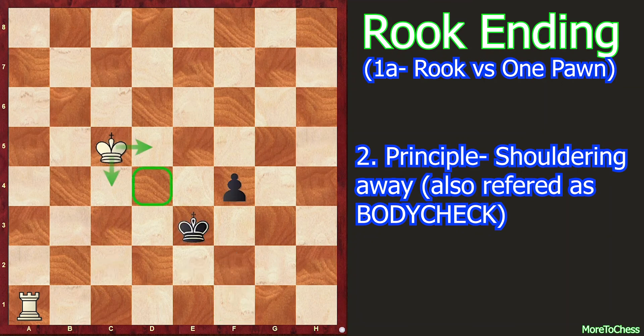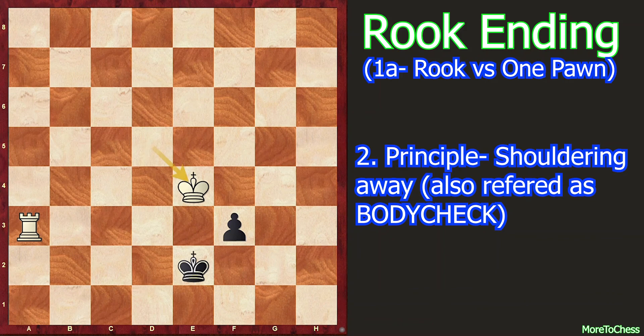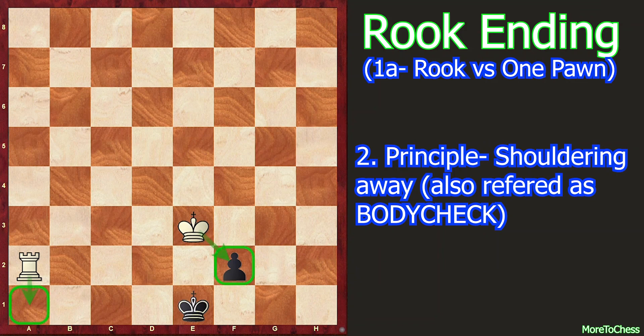If White plays king to d5, then f3, rook a3 check, king e2, king to e4, f2, rook a2 check, king to e1, king e3. Now the only best move is promoting with a knight with check. After king to d3 — only best move — knight g3, rook g2 attacking the knight, and now knight f1. This position is also drawn.